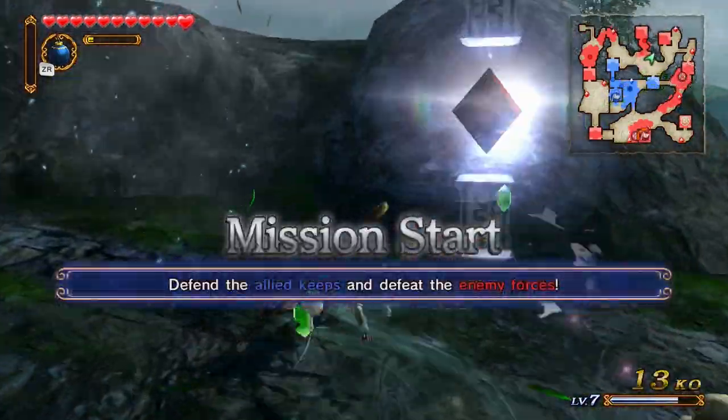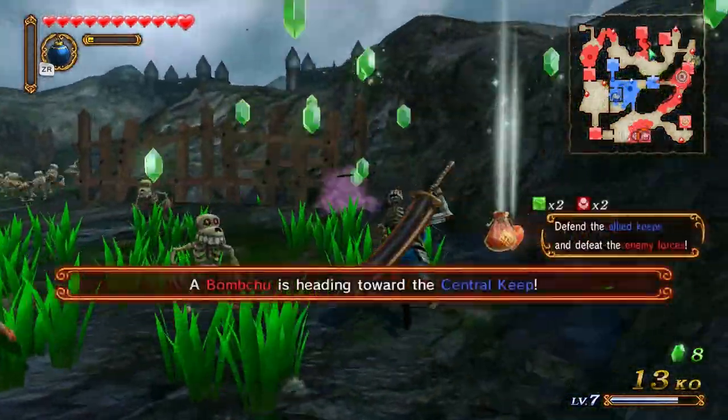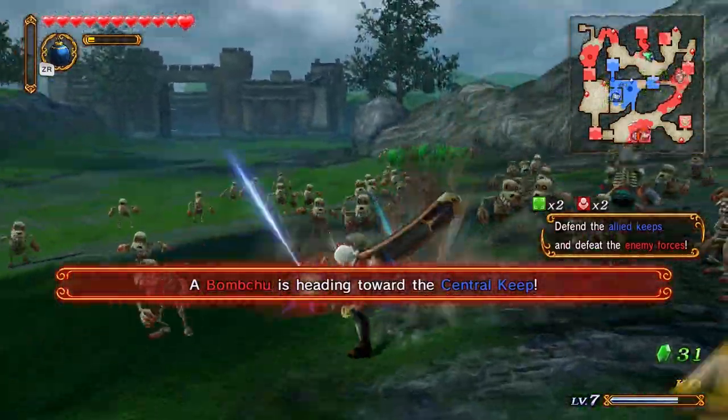I did read somewhere that specific characters, weapons and stuff like that can only be unlocked if you play Adventure Mode. So there actually is a lot of stuff to do here. Start the battle — let's go. Get used to Impa's attack again. Yeah I remember this — it's not like it was very long ago.